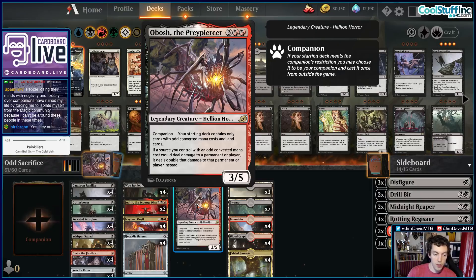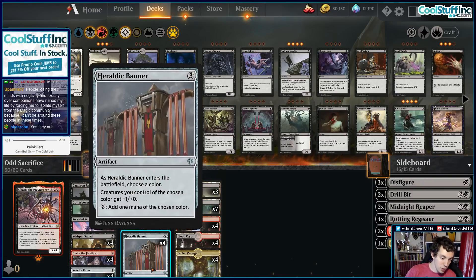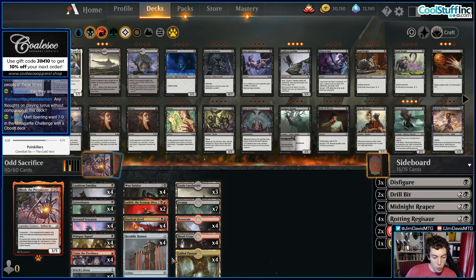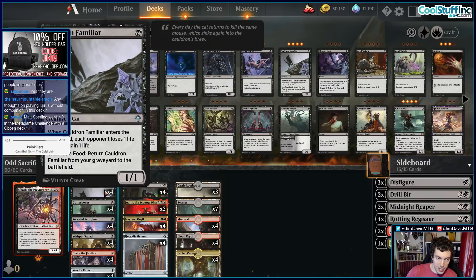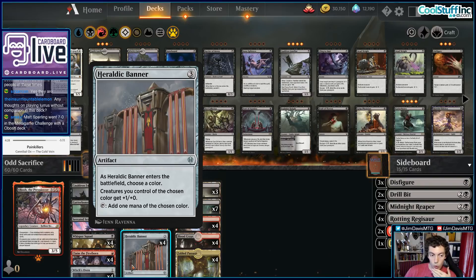Mayhem Devil deals 2 per shot. Judith, 2 per shot. It's really, really good. The problem, of course, is the old 1-3-5 curve isn't really great if you're not ramping. And Rakdos doesn't ramp very well, right? Well, Arryn's solution was to play Heraldic Banner. This is a 3-mana artifact — you choose a color, and creatures of the chosen color get a Crusade-style buff. It also taps to add 1 mana.